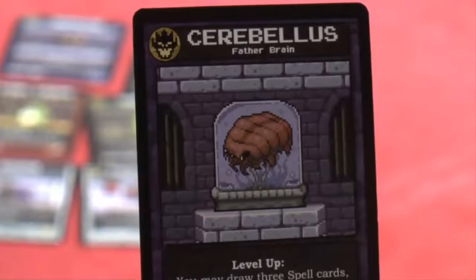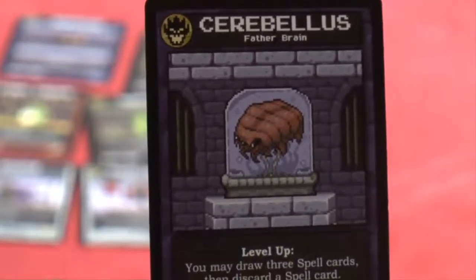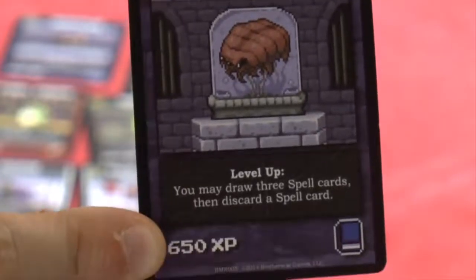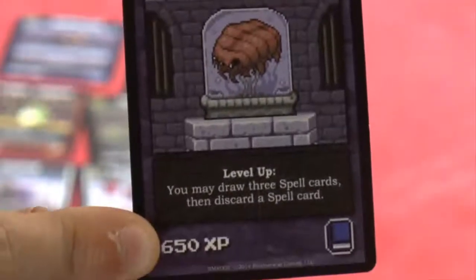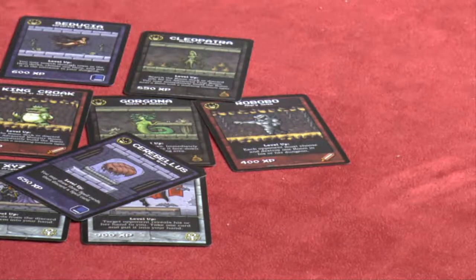Cerebellus - thinking Mother Brain, who remembers Captain N: The Game Master? That weird show from the 80s? You're effectively looking at a Mother Brain / Metroid type creature here. That little book symbol shows that she tends to attract mages rather than anything else. So that's what you've got with the villains - that's just who you play as during the game.